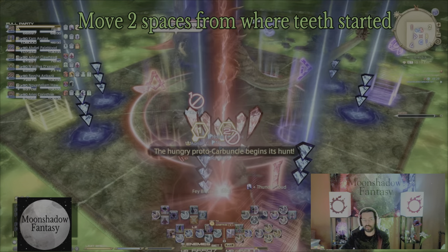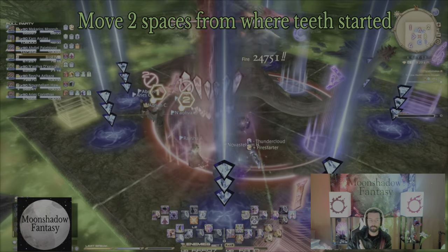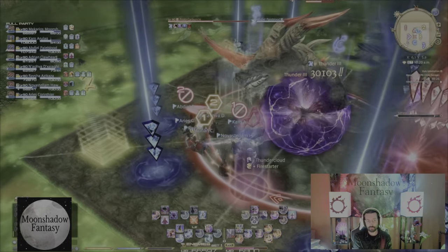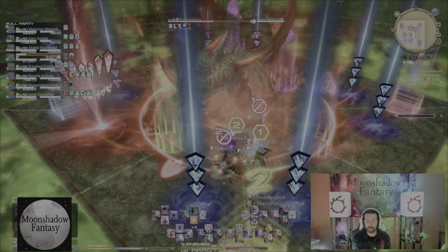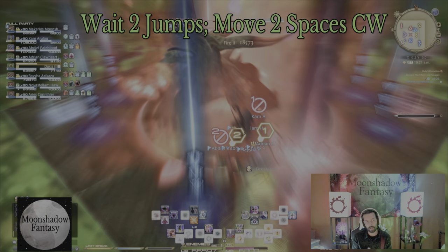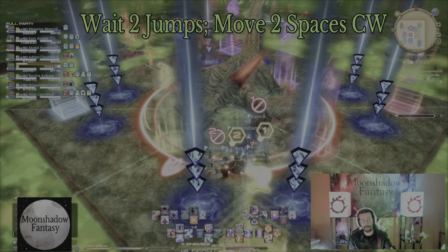So we're across from the teeth. We see that second movement — the teeth came towards us — so that means circle. We then pre-position ourselves for circle pattern by standing right in the middle of the two pizza slices off to its left or right, because the first jump is going to be there, so we want to not get hit by that.